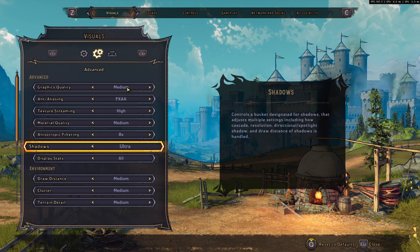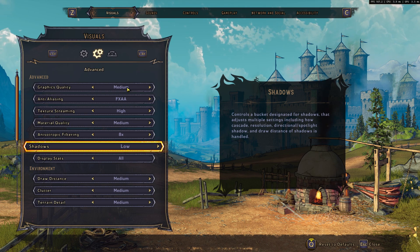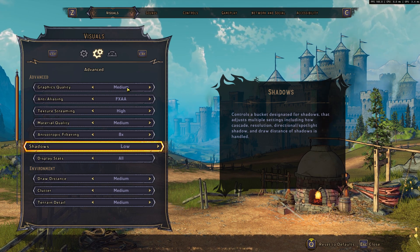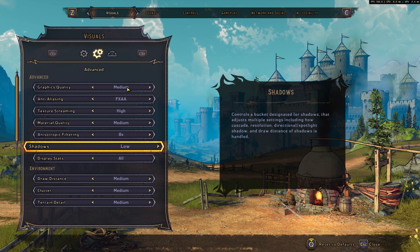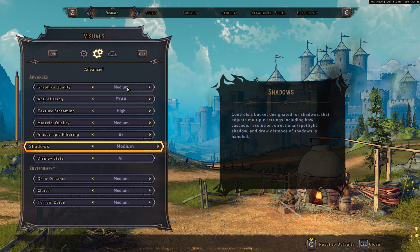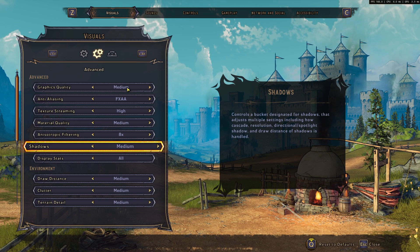Shadows is pretty much the parameter that will give you the most FPS boost. Comparing Ultra to Low, you can expect a nice 20% boost. So it's really worthwhile to set this to Low. If you feel the game looks too flat, go to Medium — you'll lose about 4% FPS but it will look a bit better.